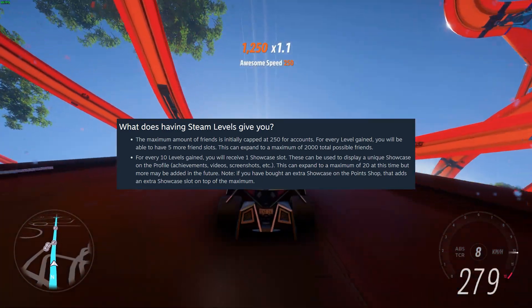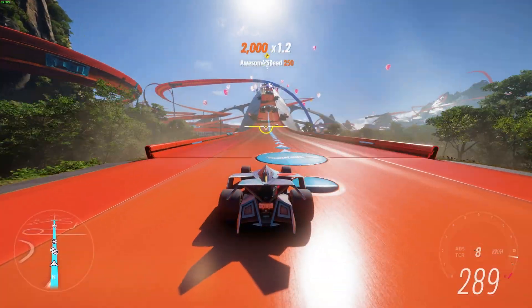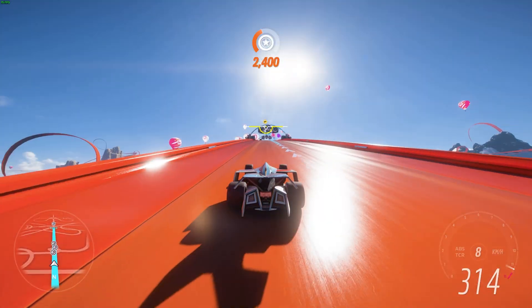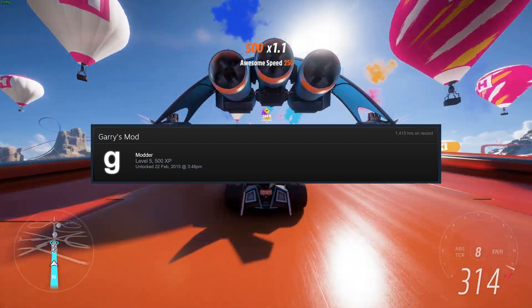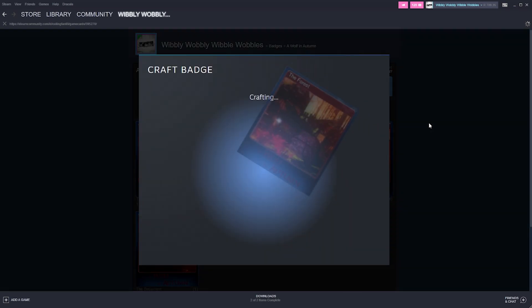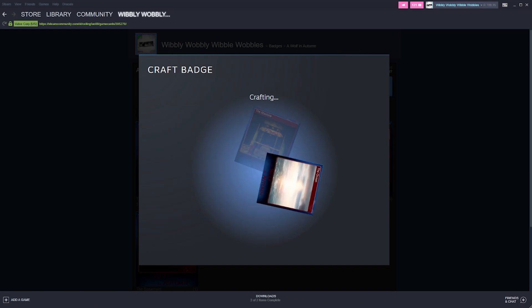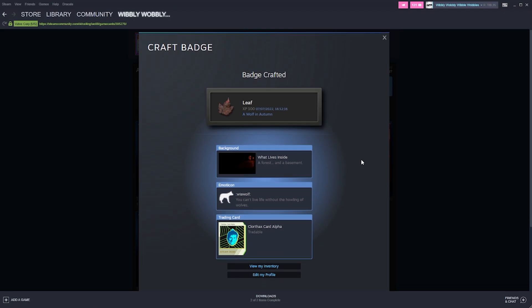By default you don't get any of these showcases — you need to level your account first. If you're using cards and badges to level up, each complete set of cards you convert into a badge gives you XP and an increased badge level for whatever game or event you crafted it for. Most have a limit of only 5 levels, but events like the summer and winter sales usually have no cap. When you craft a badge you also get a random emoticon, profile background, and usually a coupon. The higher your level, the more likely you are to get randomly dropped card packs just by logging into Steam weekly.